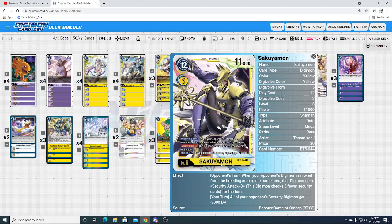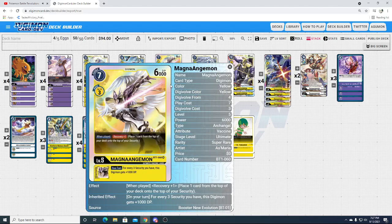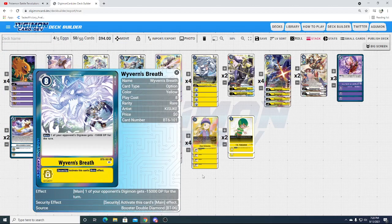In addition to those, we have our security bombs. We've got the TK, Zoe, Dynasmon combo — Dynasmon is constantly recovering. MagneAngemon recovers; it's a standard recover card. We have Reinforced Memory Boost, which draws you a card and puts a card into security, and you can use its delay effect to gain 3 memory — very solid card. Popping that out of security to gain 3 memory on your following turn is really nice. We've got four Wyvern's Breath, which is basically Gaia Force for DP — it's better Gaia Force. Four of those in security and something's dying, as long as it's not Eldoradimon or Machinedramon.